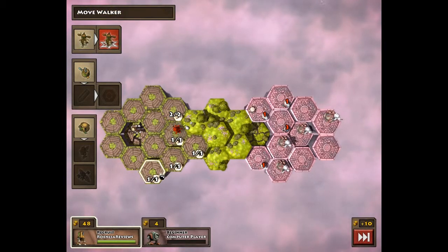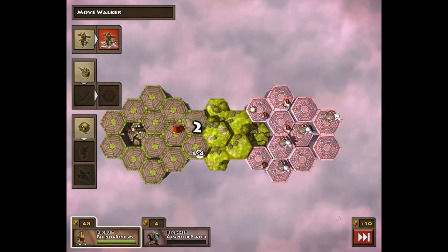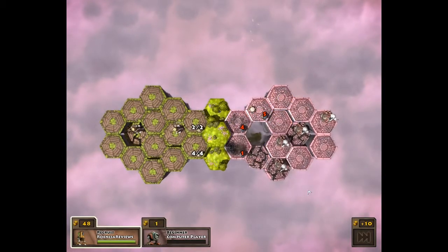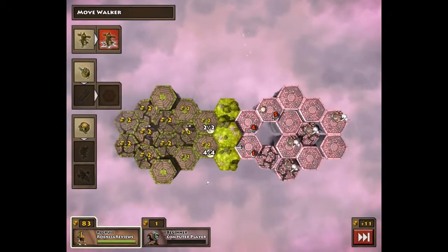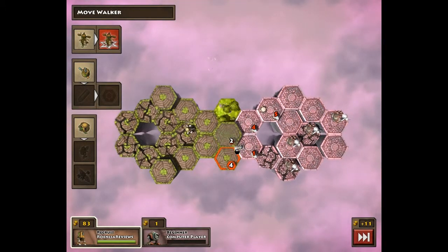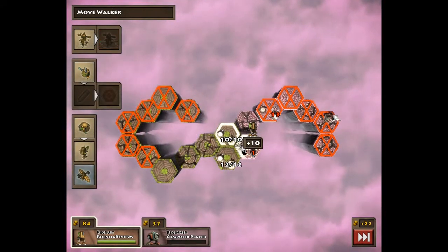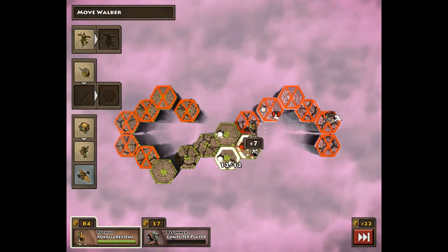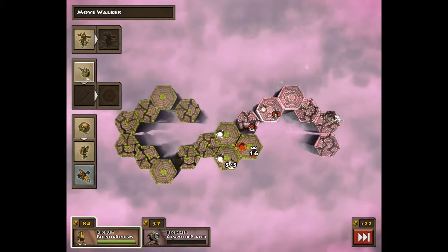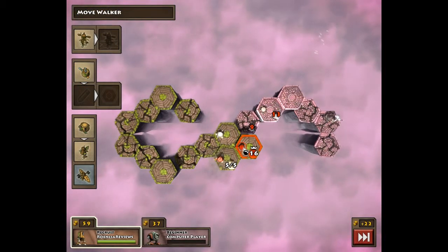I'm going to go ahead and build another one — I'm going to be a little aggressive. The concept is pretty basic, just trying to outlive your opponent. I think I'll take over this cannon. It's on a higher level — it has three levels to it. We are going to build another cannon here; we'll have a couple of cannons.